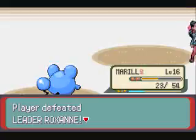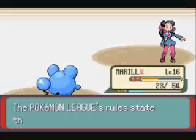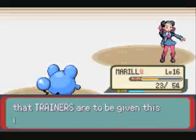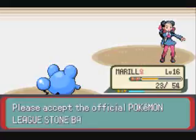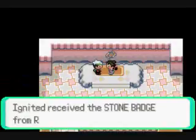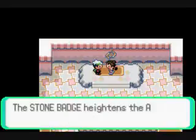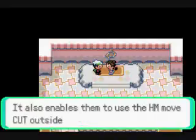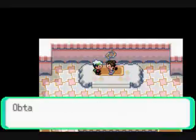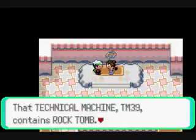We beat the first gym! We have beaten the leader and we are so happy. We get the Stone Badge for defeating the first gym leader Roxanne. We also obtain TM39, which is Rock Tomb.